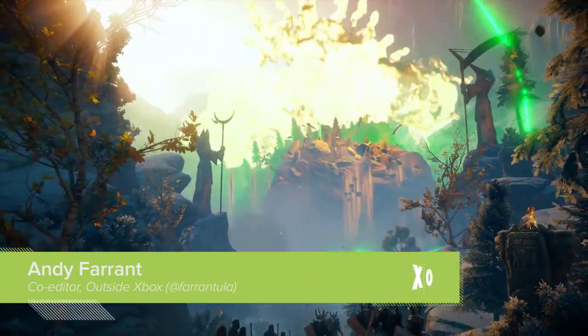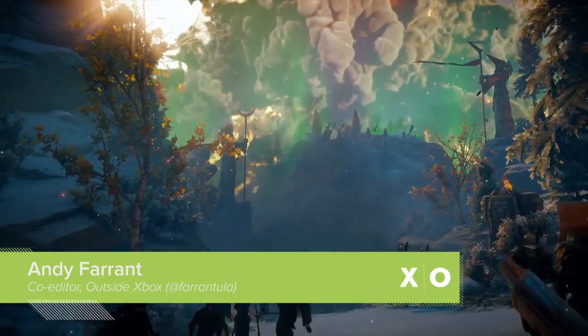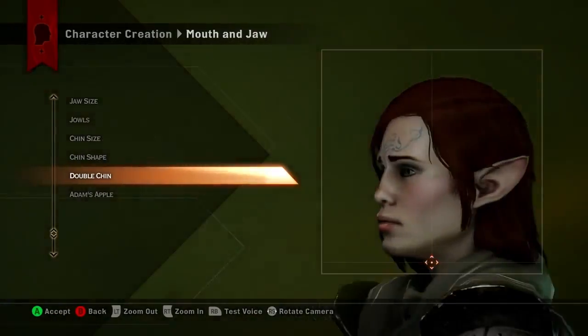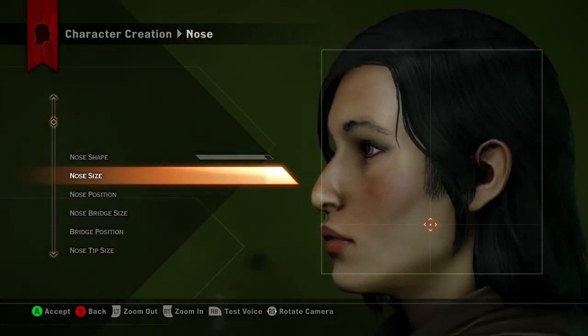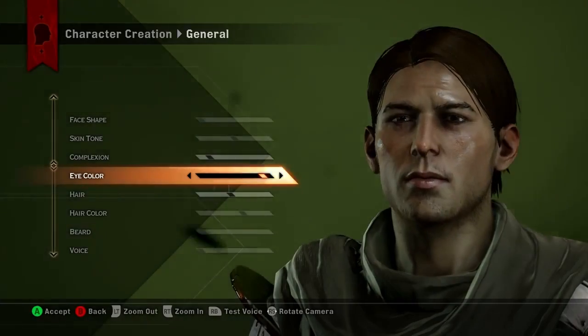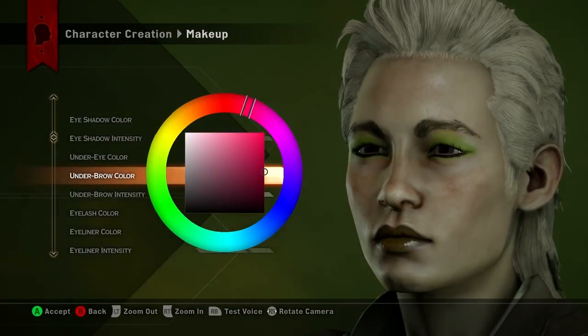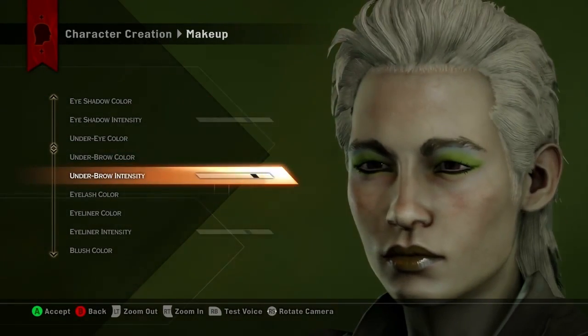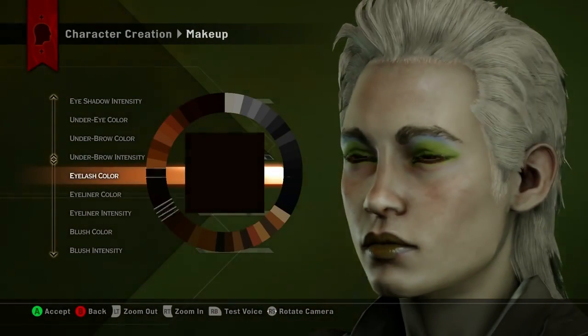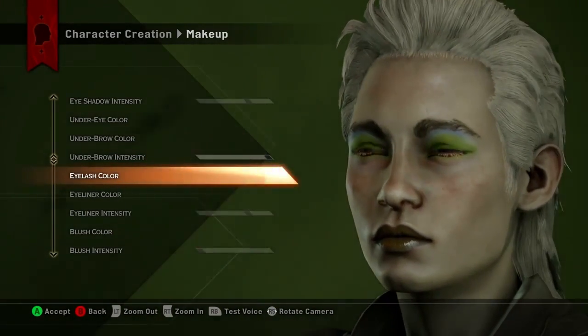Dragon Age Inquisition is almost here and contains Dragon Age's most elaborate character creator to date, packing more beards, wrinkles, jowls, double chins, haircuts and funny noses than a game of Guess Who. That's not to mention the face tattoos, eyelash settings, facial feature sliders and enough makeup to stock a drag queen's dressing room. There's a lot to look forward to in Dragon Age Inquisition's character creation, so here are six details we love, but also one that we definitely don't.